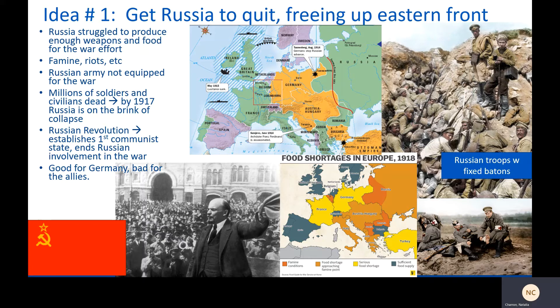Germany had this secret plan — kind of brilliant, mostly because it's amazing that it worked. There was this guy named Lenin, who was Russian, who had gotten kicked out of Russia for revolutionary activities. He was a communist hiding out in Austria-Hungary at the time. Germany thought: let's send him back to Russia in secret, see if he can provoke a revolution. If that happens, Russia will have to quit, and then we can concentrate all of our forces west. And essentially, that's the short version of what happened.